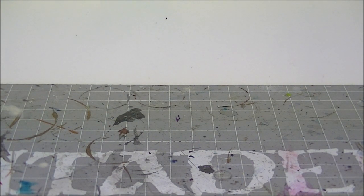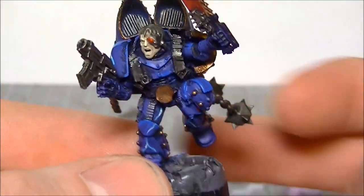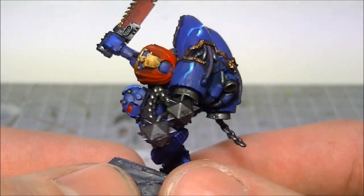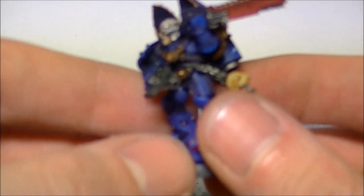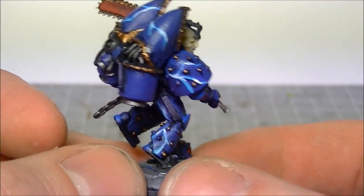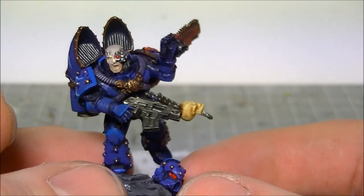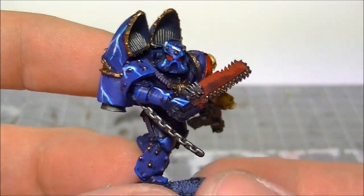All throughout January and February I've also done six Scimitar jet bikes for the command squad and been working on all the flyers as well. All I've got left to do after this squad is the Cataphractii Terminators - nine of those to go with the Praetor, my Sevatar model - two Storm Eagles and the Assault Ram. Tonight we're finishing the bases for the Assault Ram and the Storm Eagles.